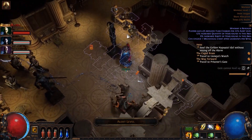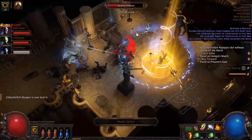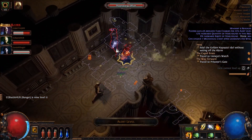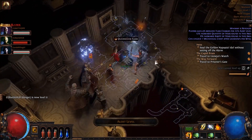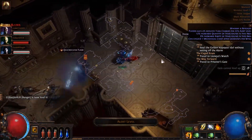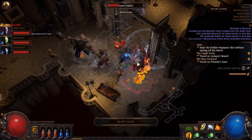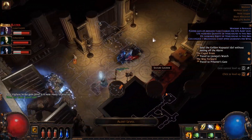Lastly, I tested the mouse and keyboard lag out on another game, Path of Exile, just to switch up the game types. This game relies heavily on mouse input to move and fight, so accurate input is necessary for adequate gameplay. It's safe to say I had absolutely no issues playing Path of Exile on GeForce Now with mouse and keyboard. My character goes exactly where I pointed and attacks on command.